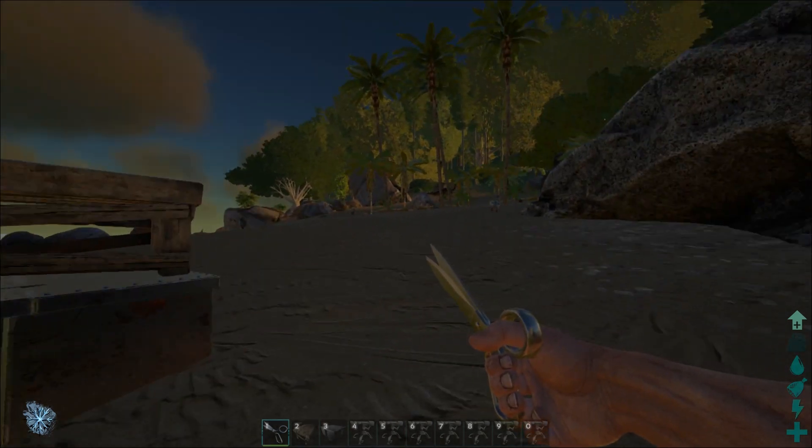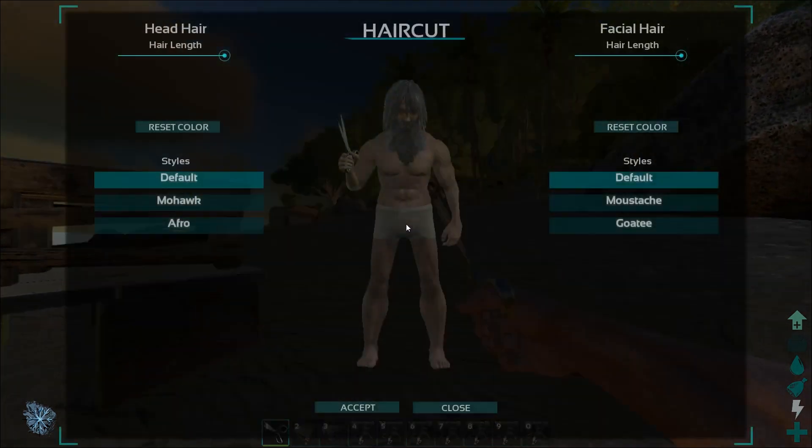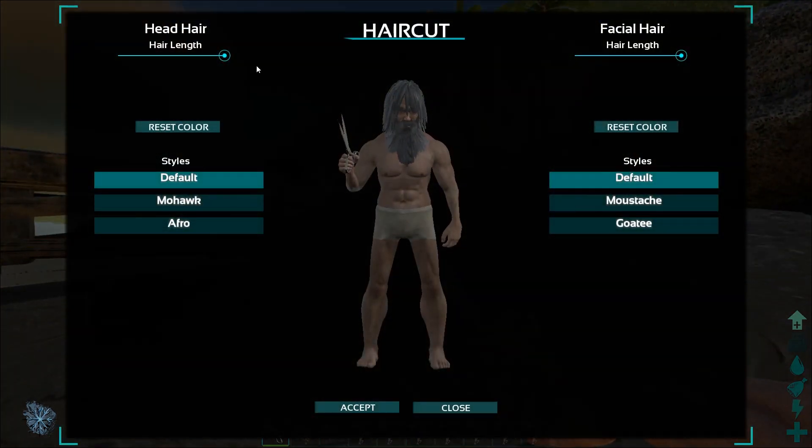Let's try the right mouse button. These are your hairstyle options: default, mohawk, and afro. You also have facial hair options on the right side that you can apply as well.